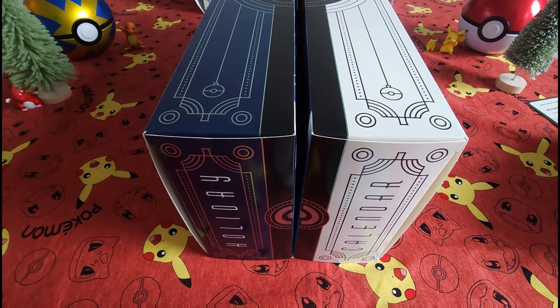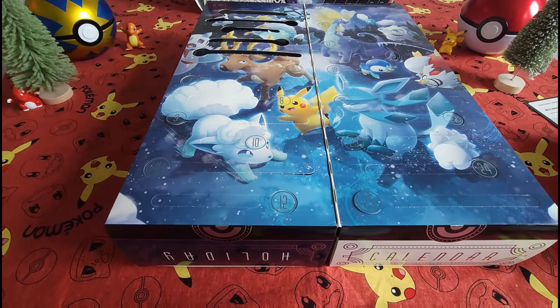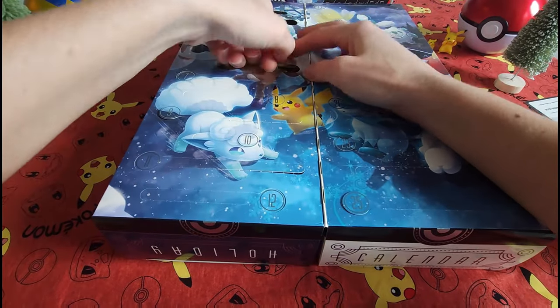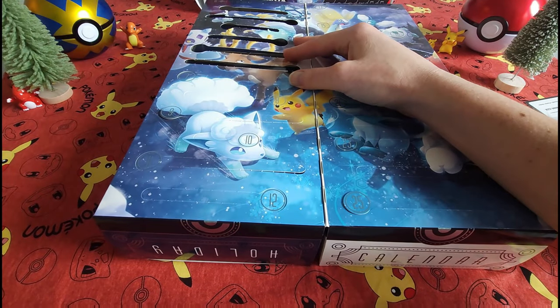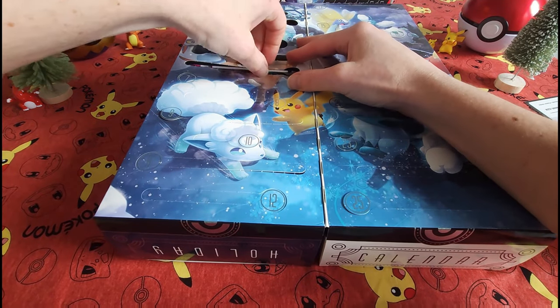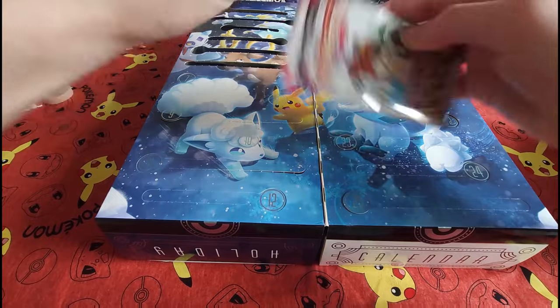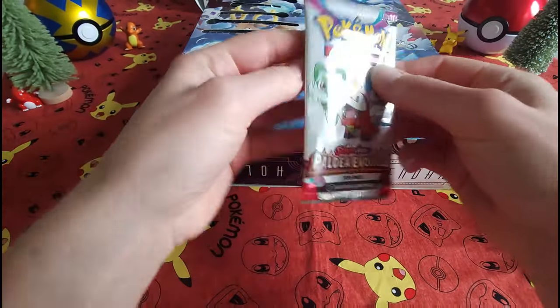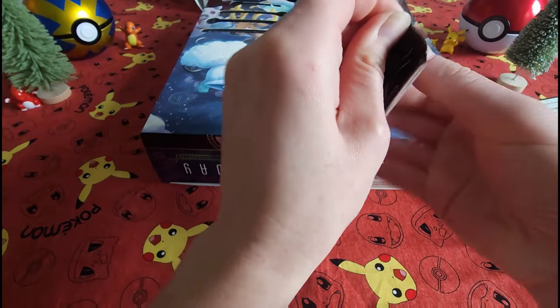Hello everybody, welcome back! Collectible Card Chick here. Today we're on Day Number Six of our Pokemon Holiday Calendar opening. If this were the song 12 Days of Christmas, it would be Six Geese a-Laying — but I don't think we're going to get that in here. What we do have is a little Scarlet and Violet fun pack. Let's go ahead and get this guy opened up.